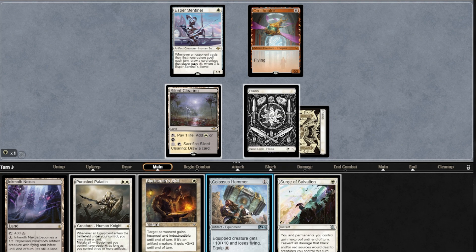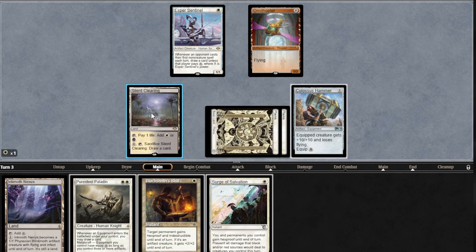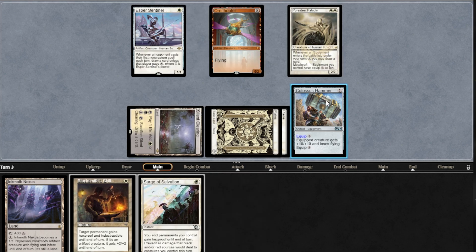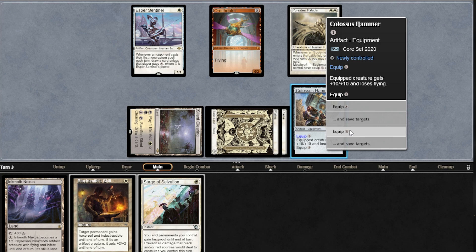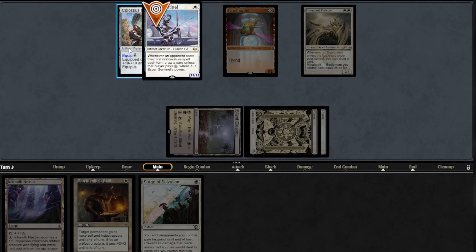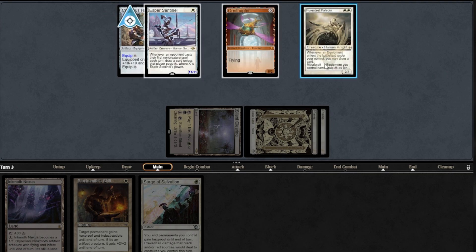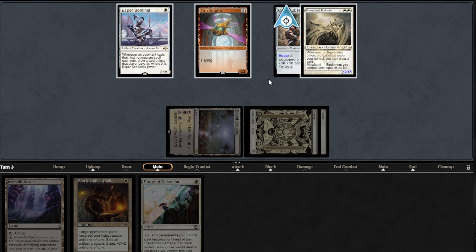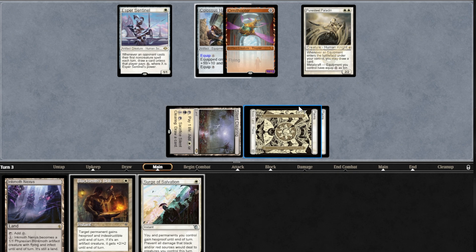Make sure you have Metalcraft as soon as Paladin enters play if possible. Then, after you regain priority with Paladin in play, the first thing you want to do is activate the equip ability, preferably targeting a different creature. If you try to equip an already equipped Hammer but the new target gets removed, the Hammer will simply stay equipped to the original creature. You can later move your equipment around, but attaching it to a different creature first will let you play around a single removal spell better.